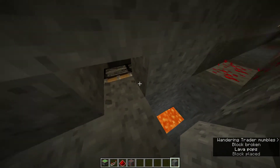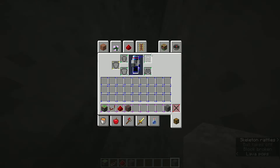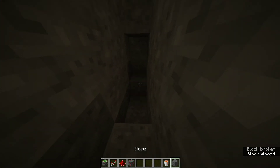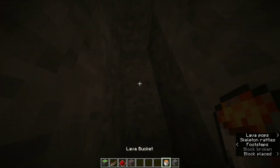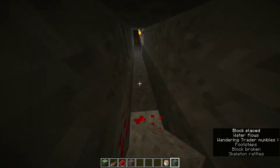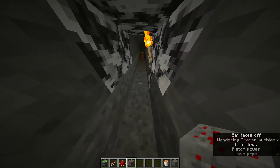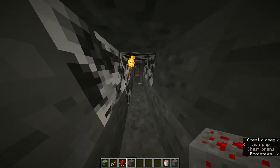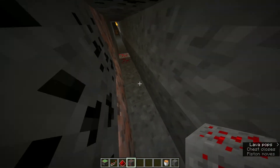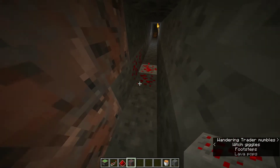Another little redstone contraption there. And then I'm going to have to move the lava over. And now that should be good. They're running over, fall right in. And then somehow they get over there — just don't put anything in the chest, just a little troll. But they're going to have to have some pretty good reflexes. When the redstone turns off, it changes back.